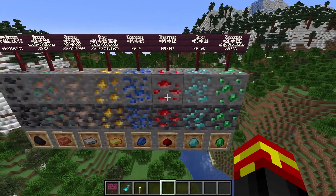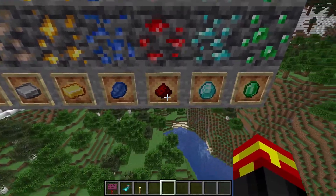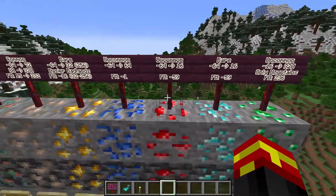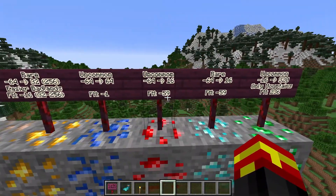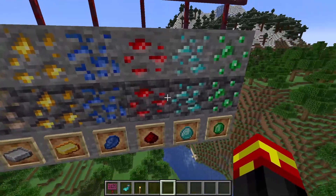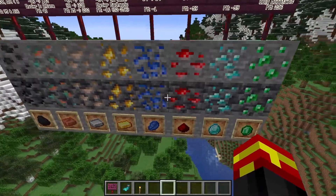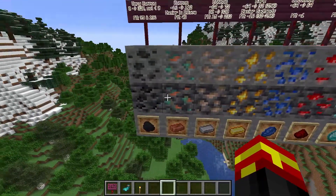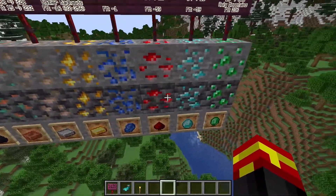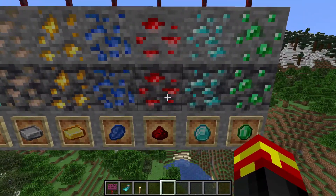The next ore is redstone, which is used for circuitry and powered systems. When you mine the redstone ore you get redstone dust. It's a fairly uncommon ore found between minus 64 and 16 — rarer than lapis — and found mostly at minus 59, right at the bottom of the world. Because it's so deep, it's actually more common to find redstone in deepslate. It's important to note that there are two types of ore: the standard ore in stone, or ore generated in deepslate, which you find in the negative region of the world.